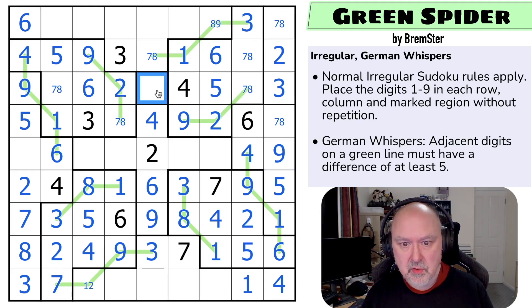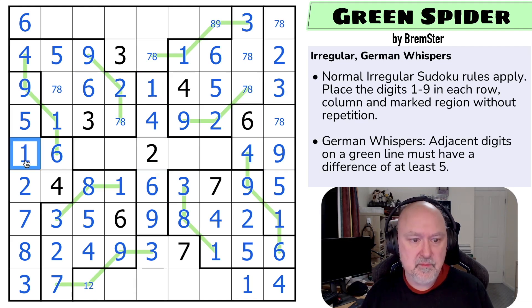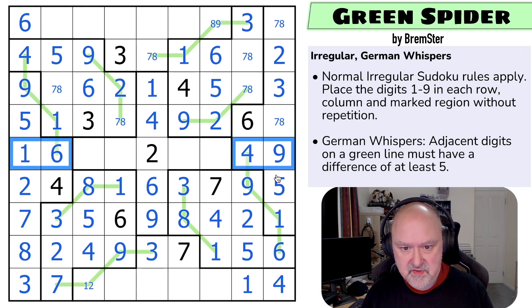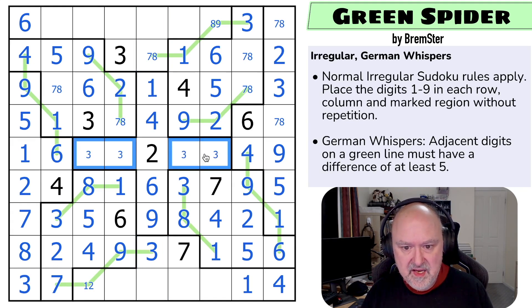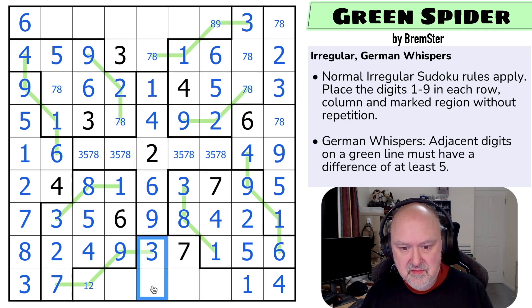There's a seven-eight pair in this row; this row doesn't have its one. The one, four, six, nine means this is the one — which works because these have to be one, four, six, nine. These are those digits. These are three, five, seven, and eight. So these cells are also three, five, seven, eight. I have to put five in one of those, so these are five, seven, and eight. There's no seven there, so seven is in one of those two.